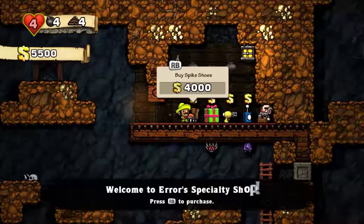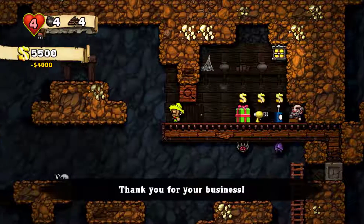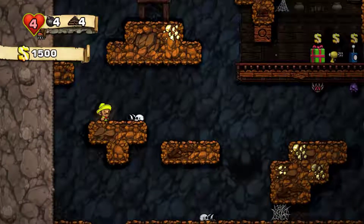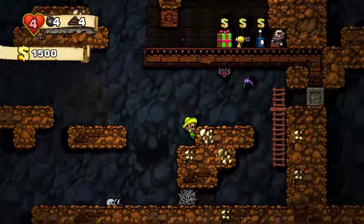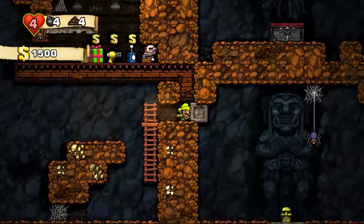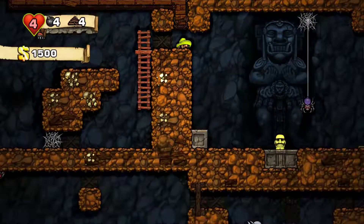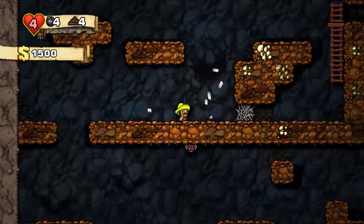Alright shopkeeper, what you got going on here? Spike shoes, mystery box, freeze ray, teleporter. Spike shoes - are these the ones that let you crawl on the wall? Oh no, these are like you do more damage when you jump on things. That's fine. I think we can get back up to it if we need to.